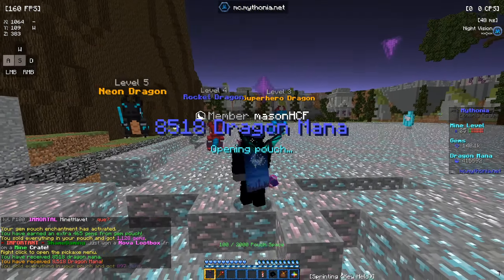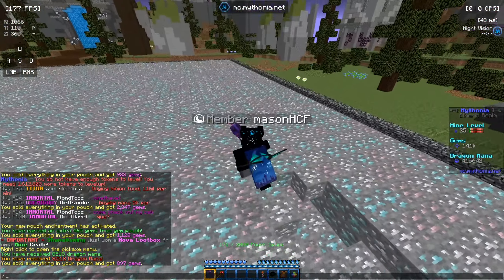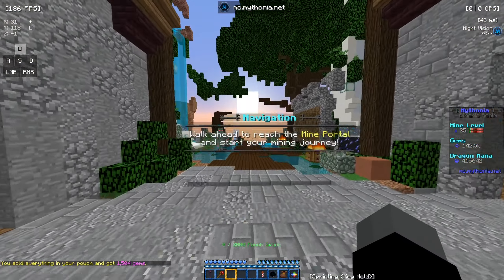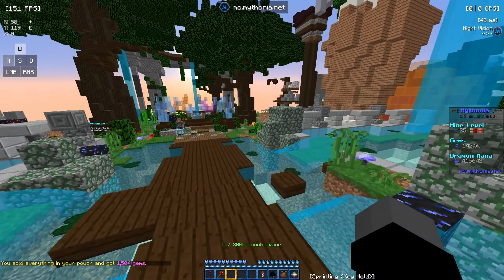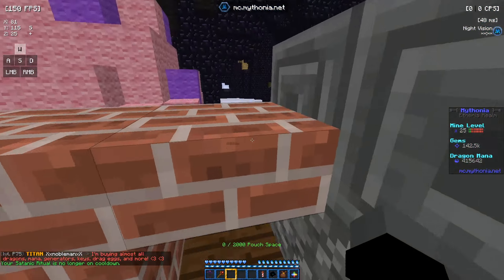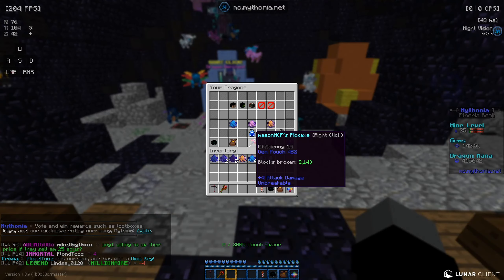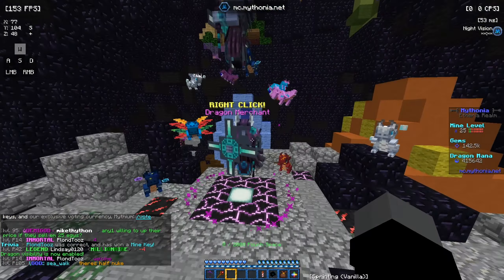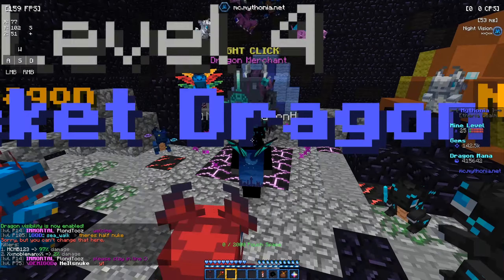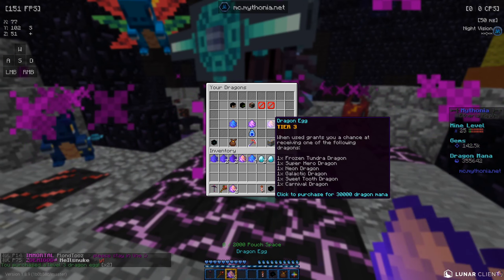I have some high-level dragons but I definitely want to level them up more. Let's go to spawn and head over to the dragon dungeon to get some upgraded dragons. My dragons just went invisible at spawn — let's do slash dragons to make sure we can see them again.